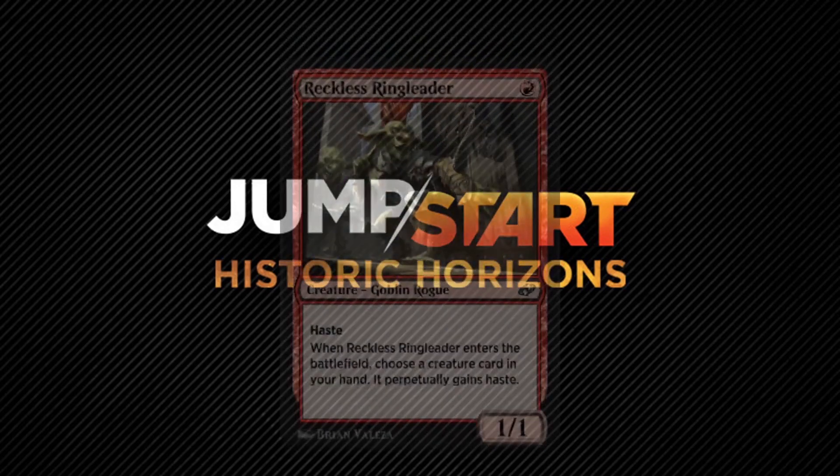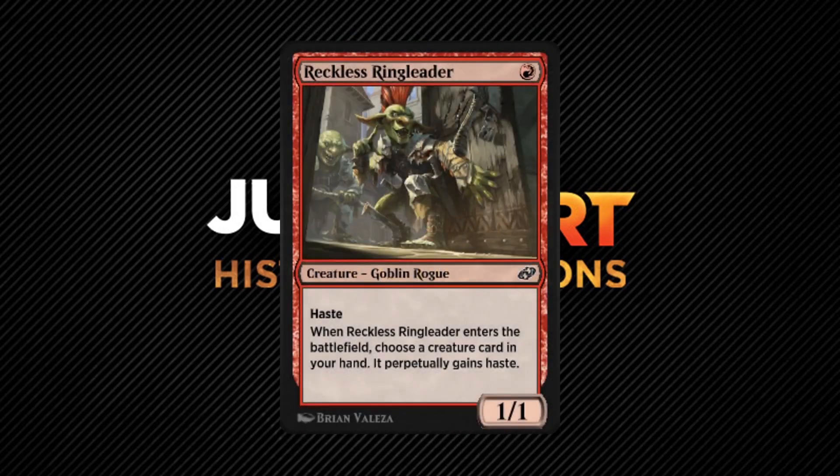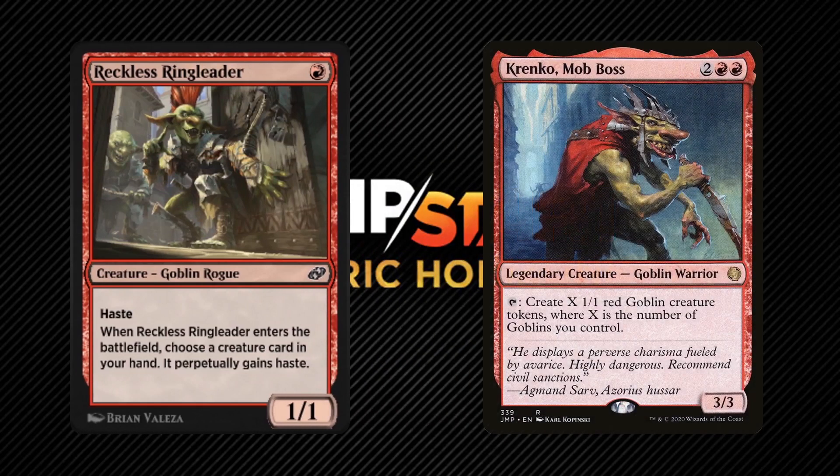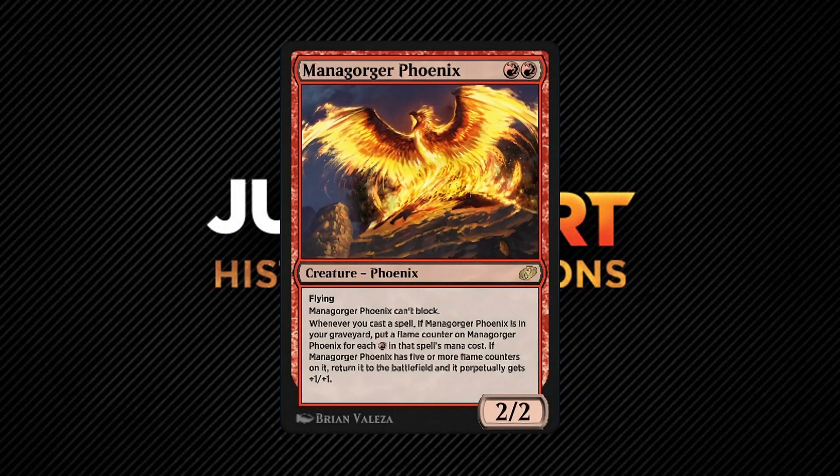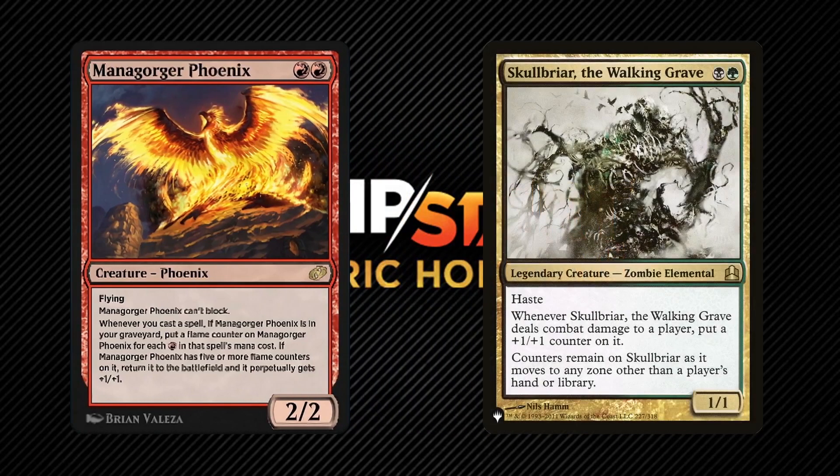Moving on to red, we have Reckless Ringleader, the red creature of this cycle, providing Perpetual Haste. Perpetual Haste for just 1 red mana makes this possibly the best one of the cycle, especially since it has a relevant creature type. If you have a Goblin deck and something like Krenko, Mob Boss in your hand, then for just 1 red mana you gave Krenko Perpetual Haste and your opponents don't even know it yet. Mana Gorger Phoenix is interesting because it gets counters put on it while it's in the graveyard — Skullbriar the Walking Grave also keeps its counters when it's everywhere except a library or hand, so the Phoenix having flame counters in the graveyard isn't anything new.